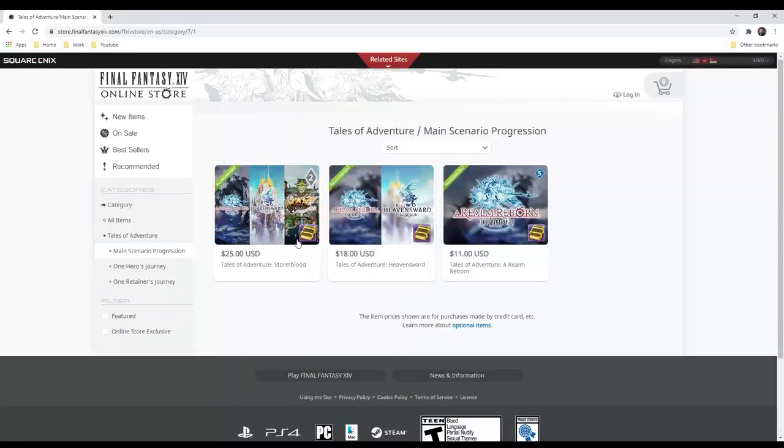A few other things to note on the optional item store is the main scenario progression. I can't really imagine someone wanting to buy this for the first time — maybe you just want to get to endgame content and don't care about the story, which you should because it's an amazing story. I can only see myself buying this if I ever start another character and didn't want to go through all the story again. The great thing about Final Fantasy is you can play through everything with one character. I went ahead and bought every single one of these jobs, which cost me over $100.